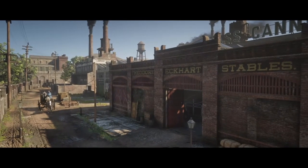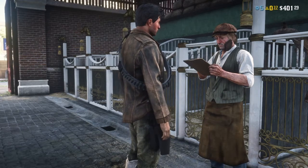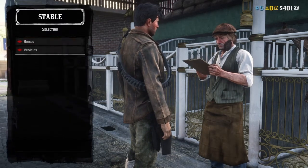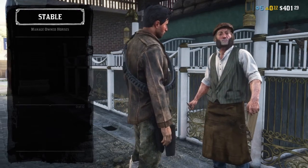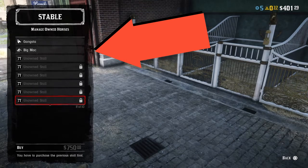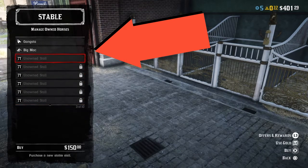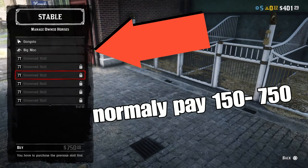Once the cutscene is done and he lets you go, you go to your horses, then go to Manage Owned Horses, and then you'll see the option to buy stalls. I have offerings and rewards, but either way you would have to pay 150 for this one, and 500 and 750 for those.